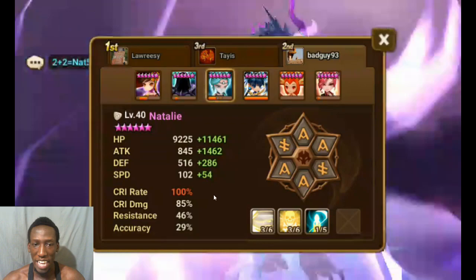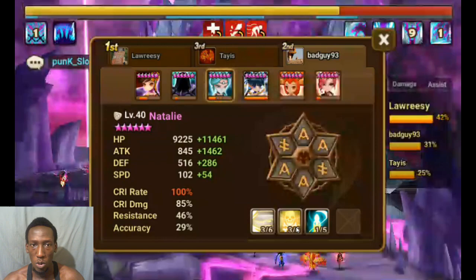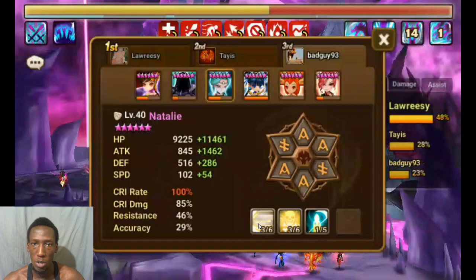Hey everyone, welcome back. Here we have my Natalie - I've runed her for R5. The reason why I wanted to use Natalie in R5 is firstly because of the brand. Brand helps speed up R5 runs, so your runs will go faster if you have a brand on one of your teams while raiding. The second reason is her first skill also provides armor break, so we're able to have armor break on the boss more consistently.